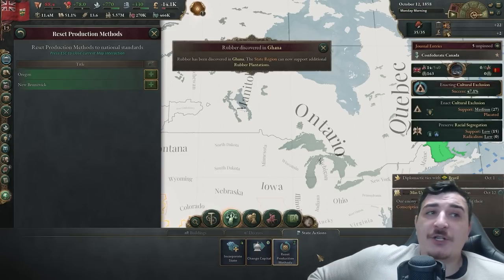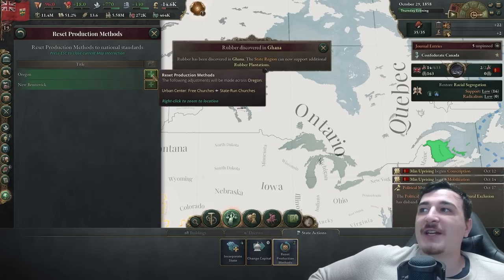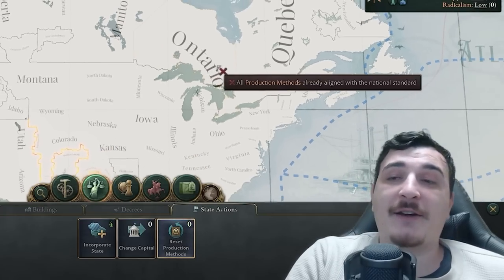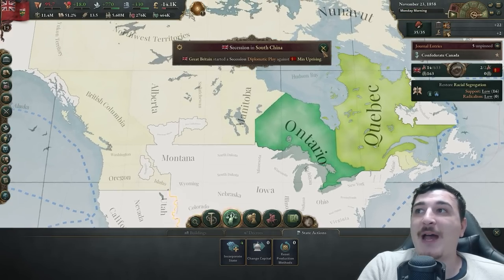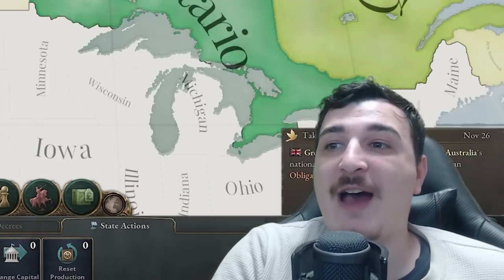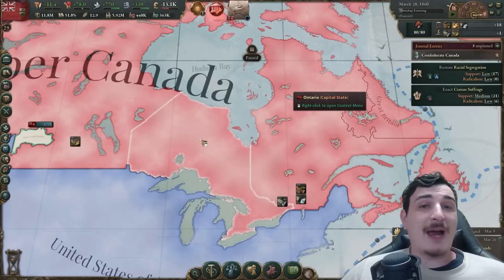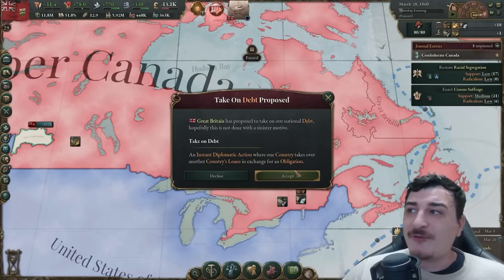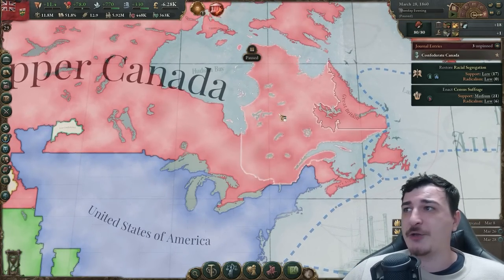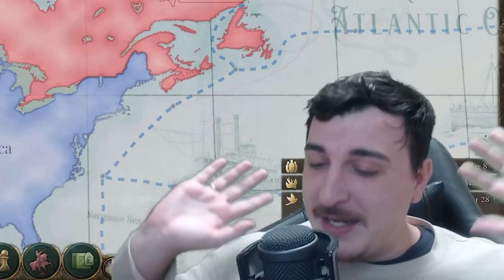One new state action I absolutely adore in 1.2 is the reset production method action — you click on it and reset to the default standard production method wherever it's not standard. So whenever you conquer new states you don't need to manually go through every single factory — you can just reset from this interaction. It's a much-needed quality of life improvement. Also, the British want to pay off our national debt — this happens if you have good relations with your overlord. We only had about 2 million in debt, but I'll take it.